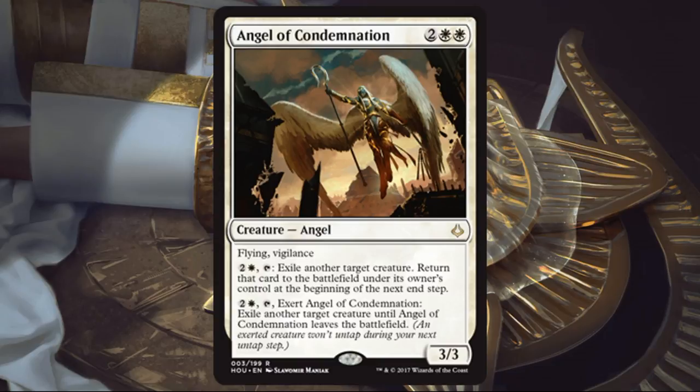The first ability lets me tap it to exile a creature at least temporarily, which can get a few extra points of damage across or exploit an enter-the-battlefield effect. It is a little awkward that it's tapping itself. The second ability is good if there's a creature you need a more permanent answer to, though exerting a creature that's probably your best attacker and blocker feels slow. Still, it's just a good creature even if the abilities weren't there. I don't see this doing much in Standard.